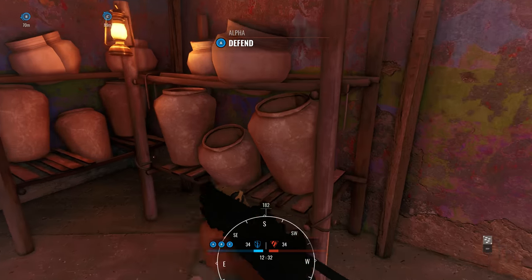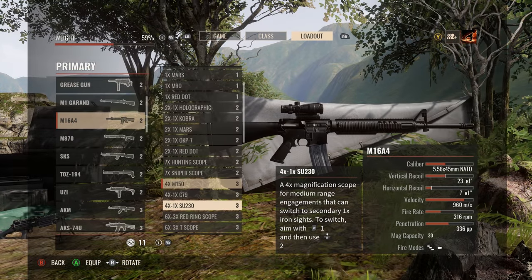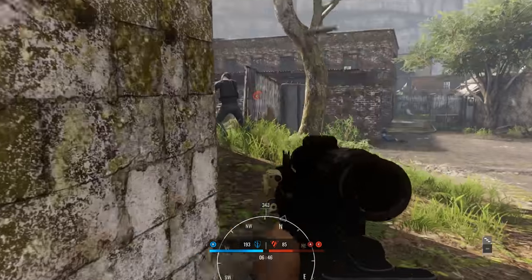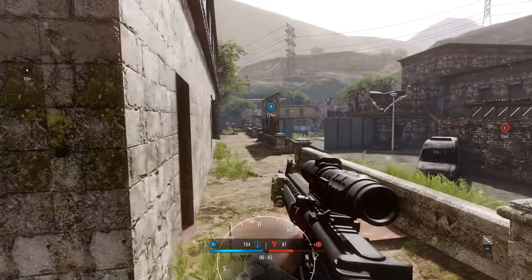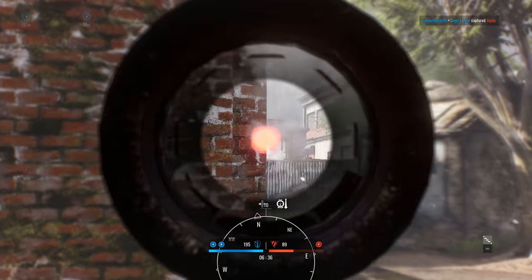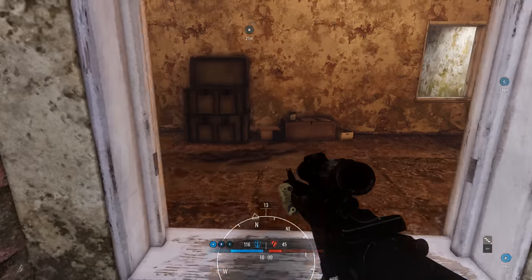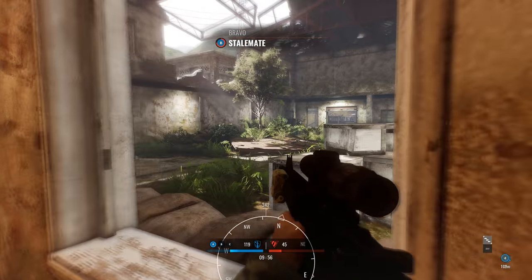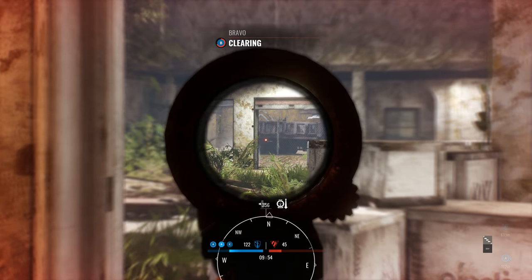Moving on, we have the M16. This 3-burst weapon is just solid all around — moderate, controllable recoil and a fast time to kill. Medium range is the sweet spot for this one, and it's overall just fun to use. You'll definitely need to keep your stances in mind if you decide to use this one, so crouch up or lay down to have better control of your recoil when firing this weapon.